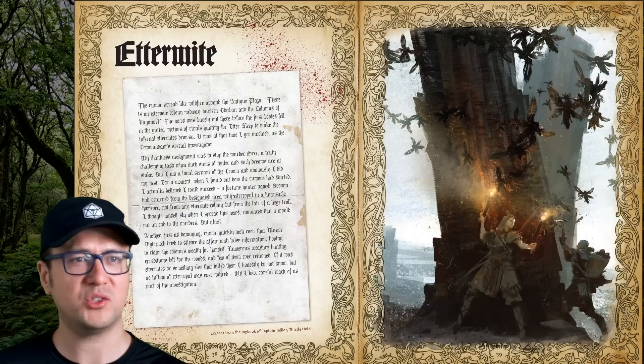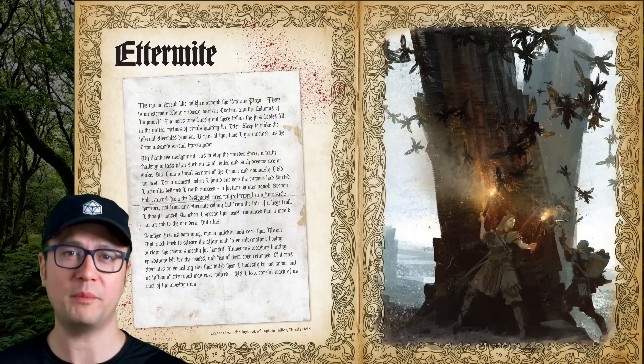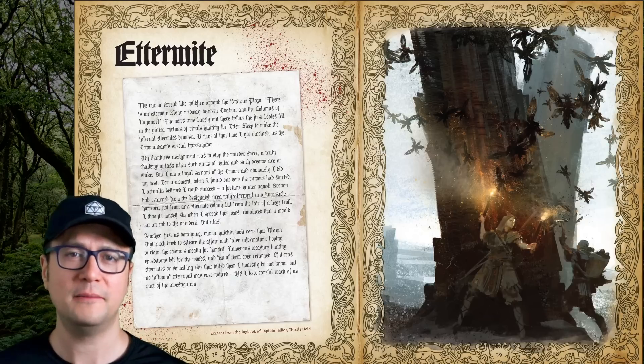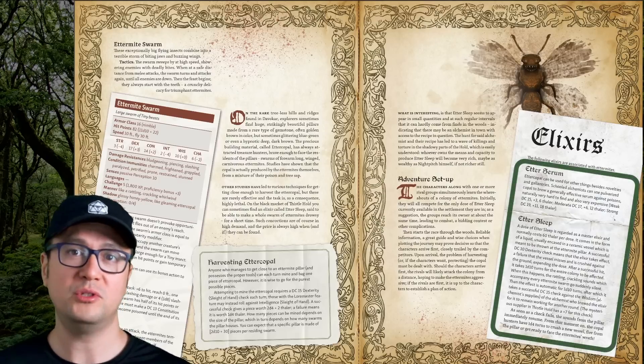Edermites are huge insects that swarm you. There are a lot of different types of swarming creatures in this game, so don't blame yourself if you start blending them together in your head. One notable feature about edermites is that they can be collected and used for a couple of different kinds of valuable elixirs.